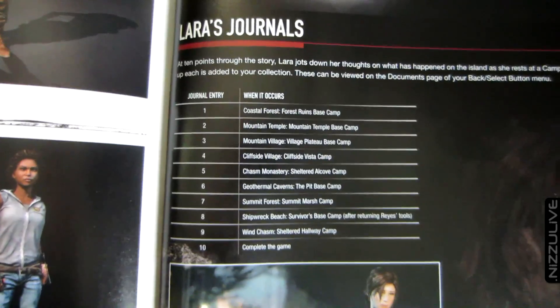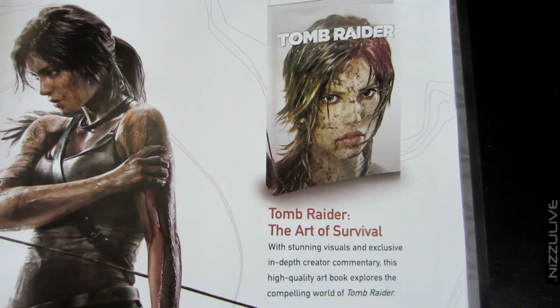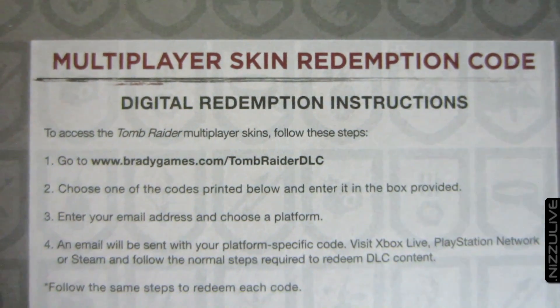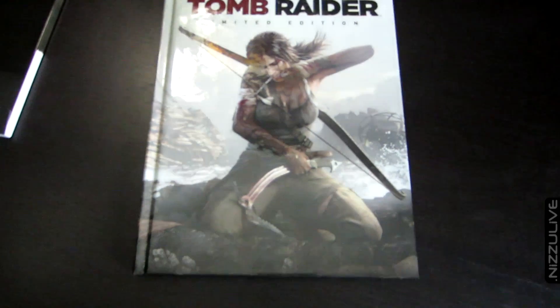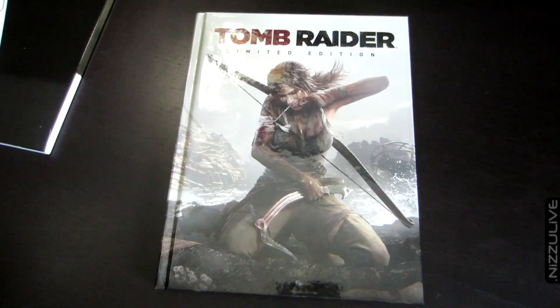Last but not least, on the very back of the book is where it gives you your DLC codes, which I'm not going to show you. I haven't figured out whether I'm going to give these codes away or use them myself - I'm really not interested in the multiplayer at all to be honest. But anyways, that is the Tomb Raider limited edition game guide. If you have any questions at all, leave them in the comment section below. Take care, this is Nizu - we'll talk to you later.